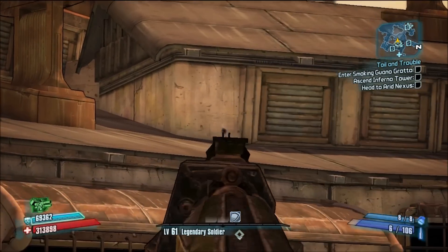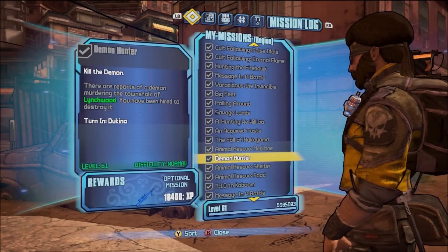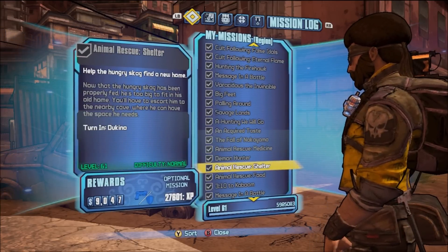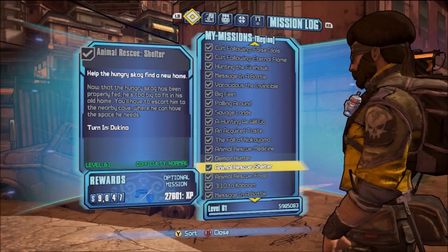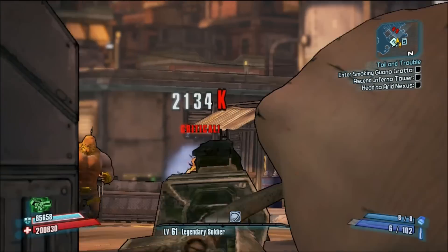Now this gun is a blast to use. You get it from the Demon Hunter quest, but you will actually have to complete all of the Animal Rescue quests, ending with Animal Rescue Shelter. You have to beat that quest before Demon Hunter is available for you to complete, and then once you complete Demon Hunter, you will be awarded this sniper rifle.